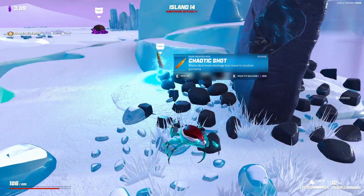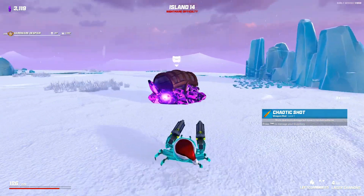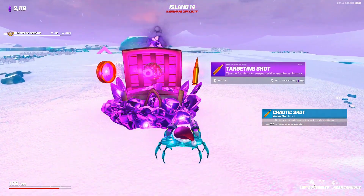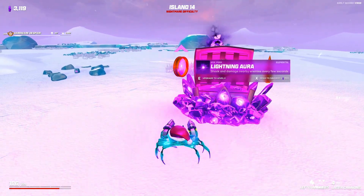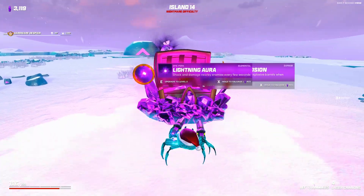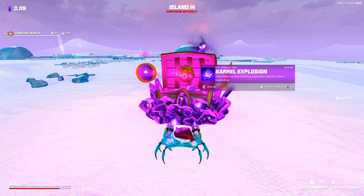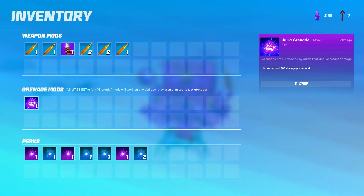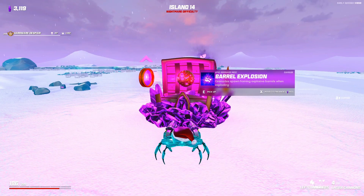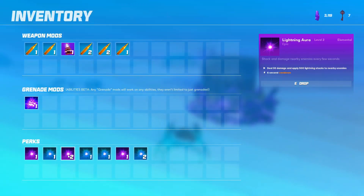Get a random pickup but lose 20 percent of health. It's a glass totem - so it's just a freebie. Chaotic shot - shots deal more damage but move in random patterns. Targeting shot - chance for shots to target nearby enemies on impact. Barrel explosion - grenade spawns homing explosive barrels when exploding. That's actually really good and I do use my grenades quite a bit. I'm going to go with the boost to our lightning aura - that's going to help the time, dealing 30 damage.